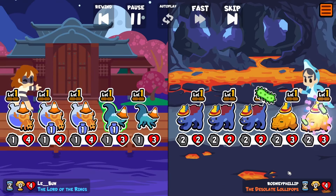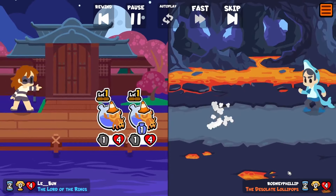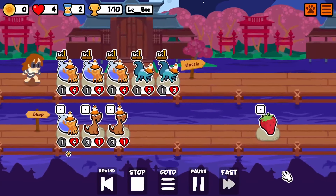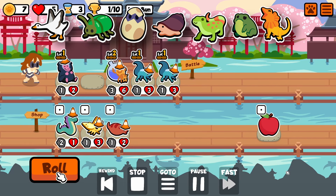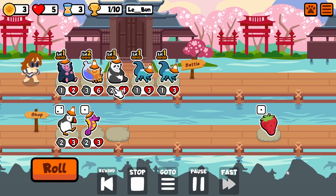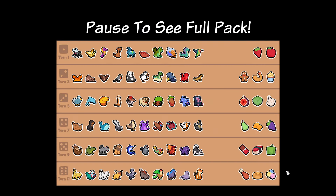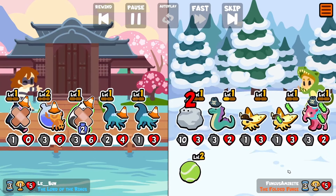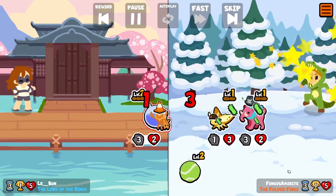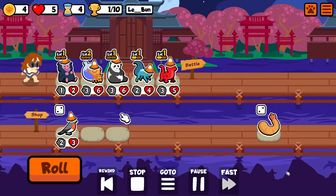This is a pack with every single start-of-battle pet in the game that can fit in the pack. There's actually a few pets that aren't able to make it into the pack because there are so many tier one start-of-battle pets — it's mostly tier one. So that's the idea: we have all the start-of-battle pets, and the reason we have all of them is for the Abomination, the new tier four pet, which at the end of turn swallows one, two, or three start-of-battle pets and uses their abilities.